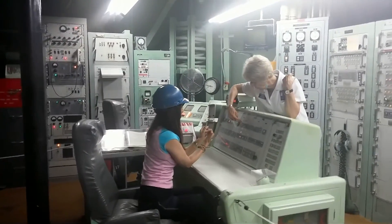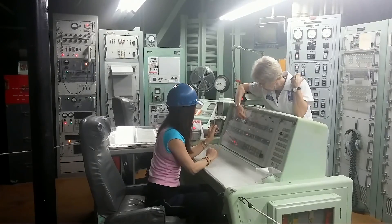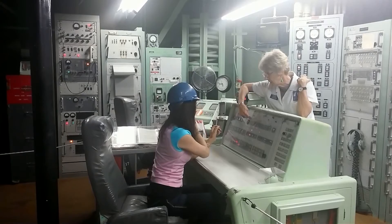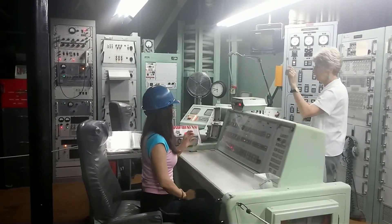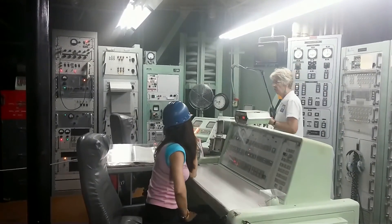We're going to be turning to the right and you're going to hold it. You're going to wait for this first light to come on. This first light is going to be a green light — it's going to say 'launch enable.' You're going to tell me when that light comes on. Now before we do this I'm going to give you a countdown: three, two, one, turn.